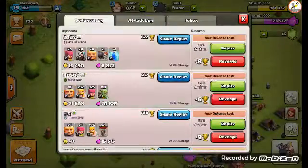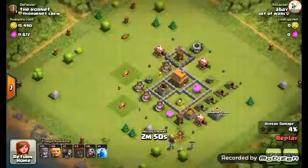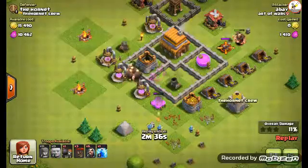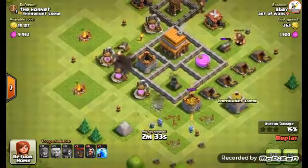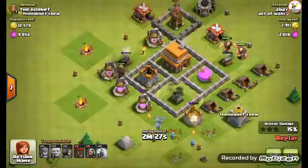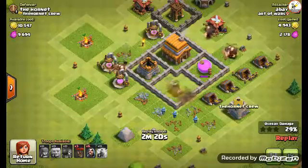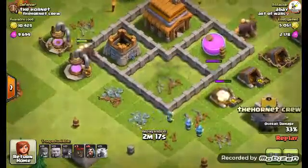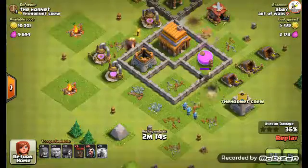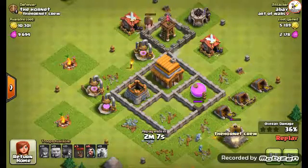My latest defense was a while back and I didn't do too well, but I figured I'd show you what happened. I think they were all aiming to get to my archer tower, but it took them a while because of my air defense. Then the wizards and archers started to mow down my gold. Strange thing you may have noticed - whenever a storage like the gold storage goes down, there's a little force field over it. I'm not sure if that's something implemented so no one can steal resources with spells, but I'm not too sure.